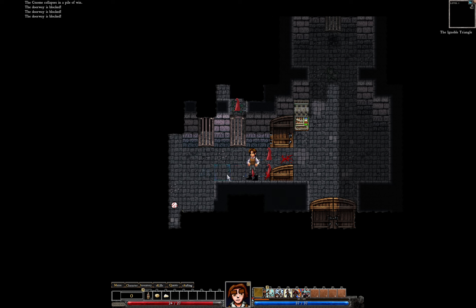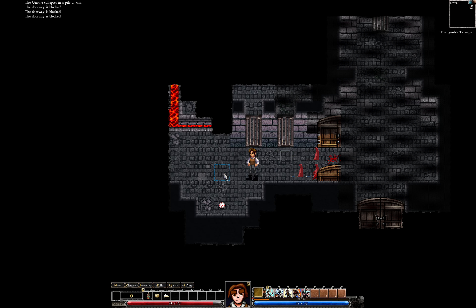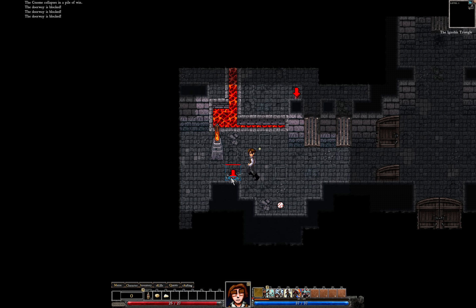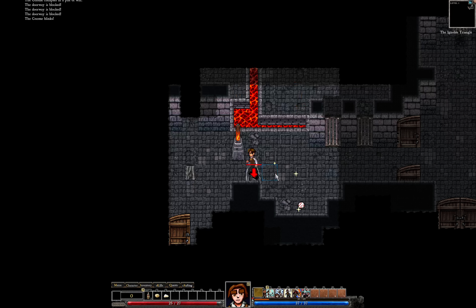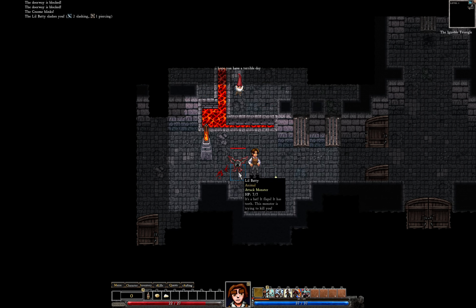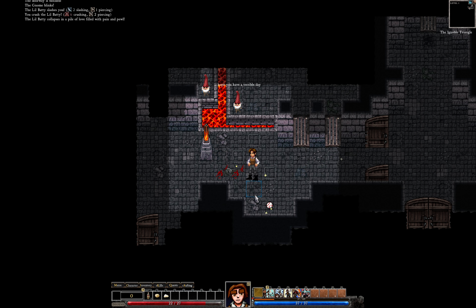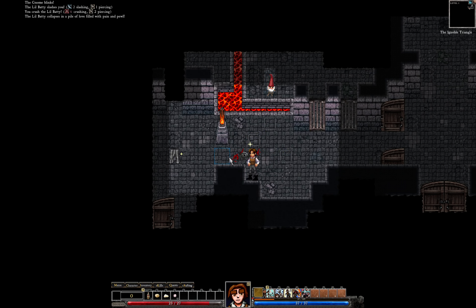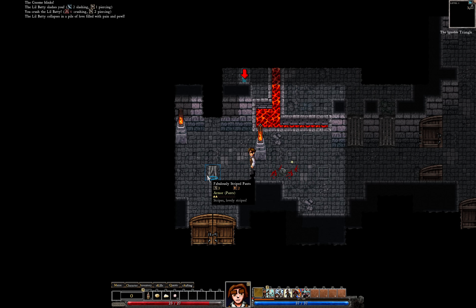Doorway is blocked — yeah, by me. That's a spider which I should kill. Can I pick up things from here somehow? That was bad. And that's an item — Softball. Getting hit with one of these hurts more than you might imagine. I imagine getting hit by a softball can hurt a lot.